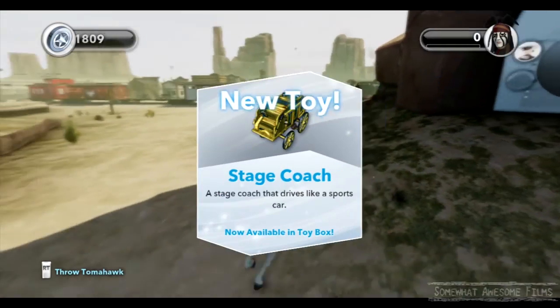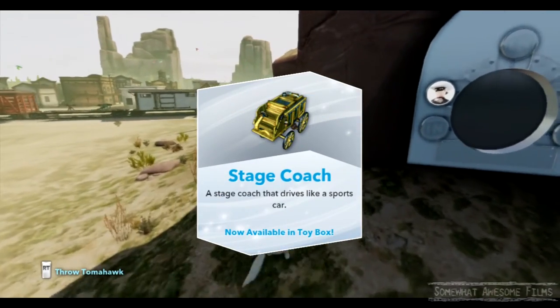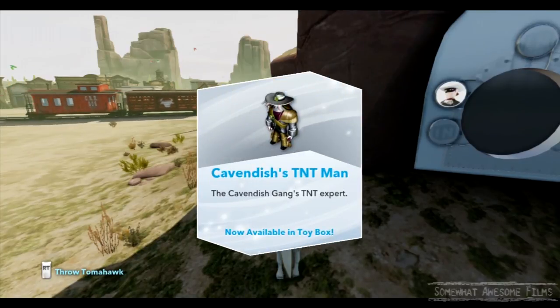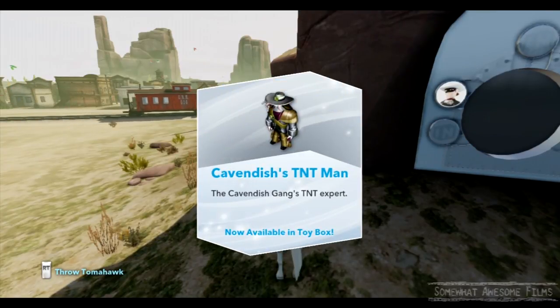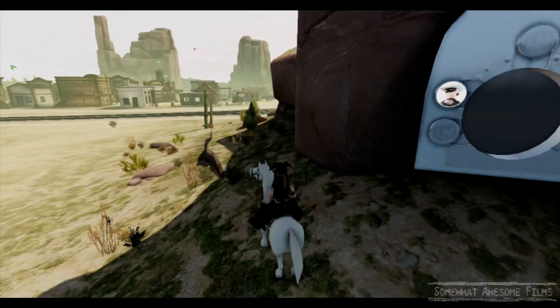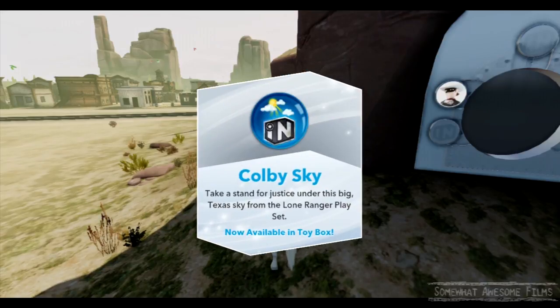So stress less if you're like, oh my god, I didn't have that. The main one you get is the toy box. And I think this guy is usually in the vault — TNT man and shotgun man. Is there one more? There's going to be one more. There it is — Colby Sky.